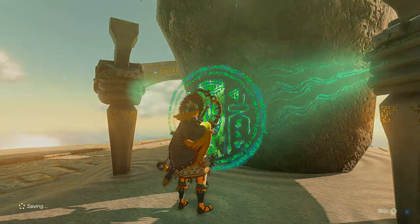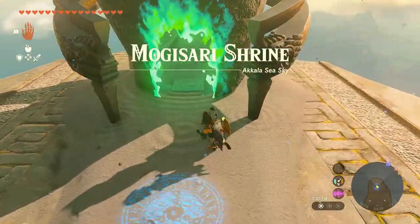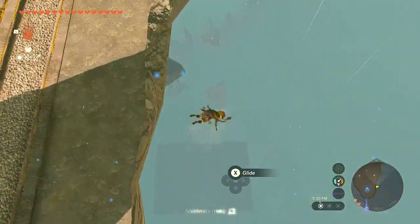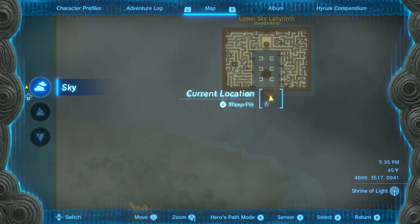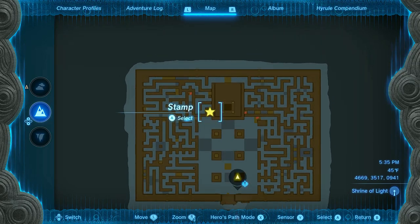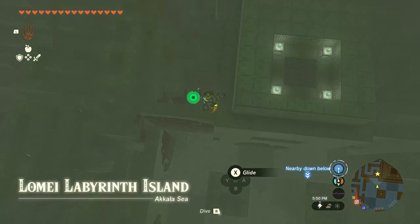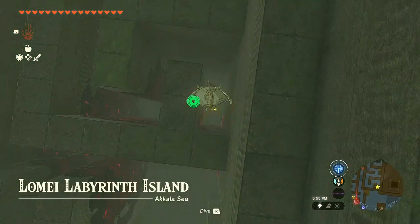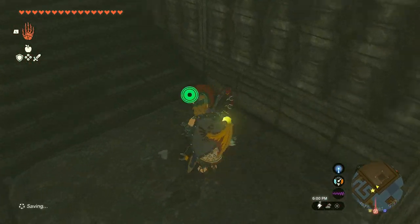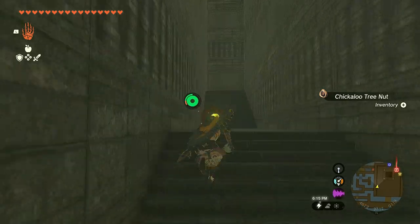Activate the shrine and, as with the previous mazes, dive for the labyrinth on the surface. Open your map and quickly mark the spot shown in this video. Land exactly there. Climb up the ladder and keep moving upward using the stairs to reach the shrine and the terminal that will activate the maze on the sky.